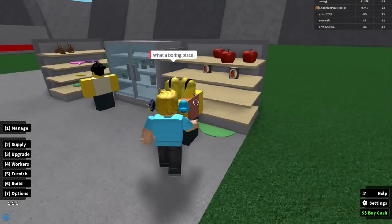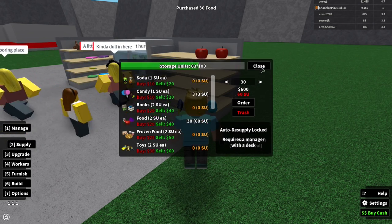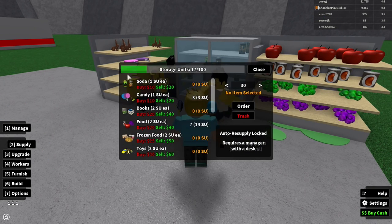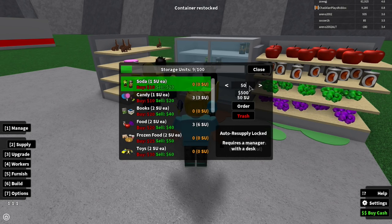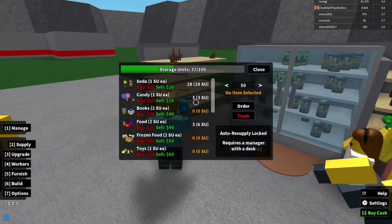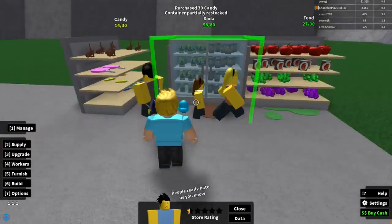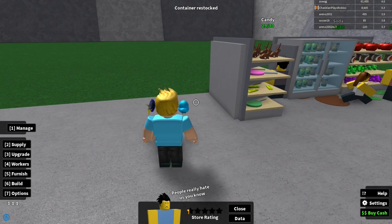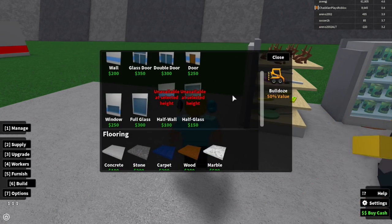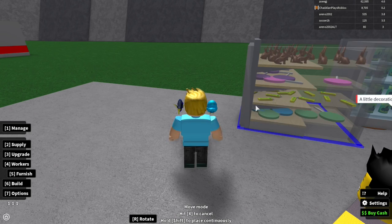I'm almost out of food, so let's order 30 more and restock. My soda is getting low too — I'll order 50 soda, which is 500 bucks, filling it close to the 80 max. Let's also order 30 more candy and restock that. Now people are happy. I want to rearrange a shelf — I'll go to 'Furnish,' then 'Move Item' to rotate it.